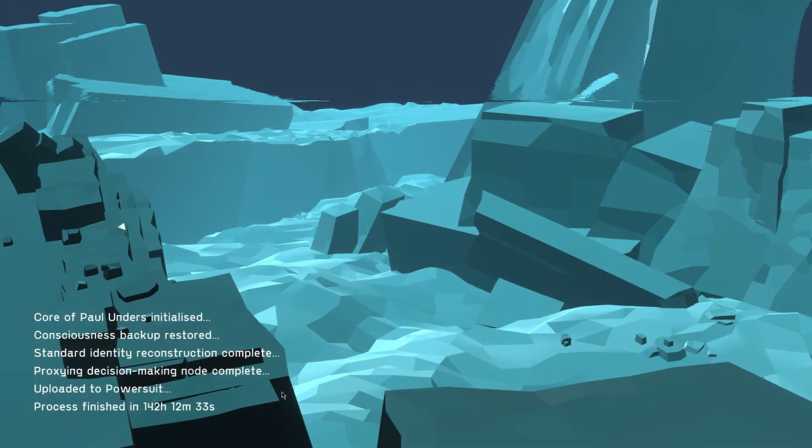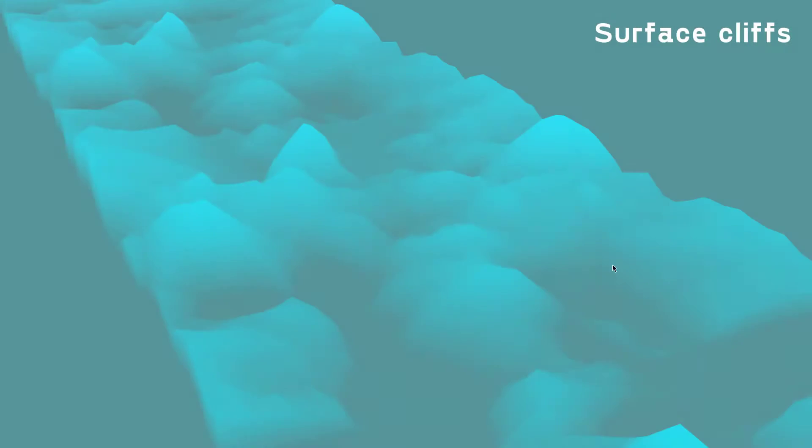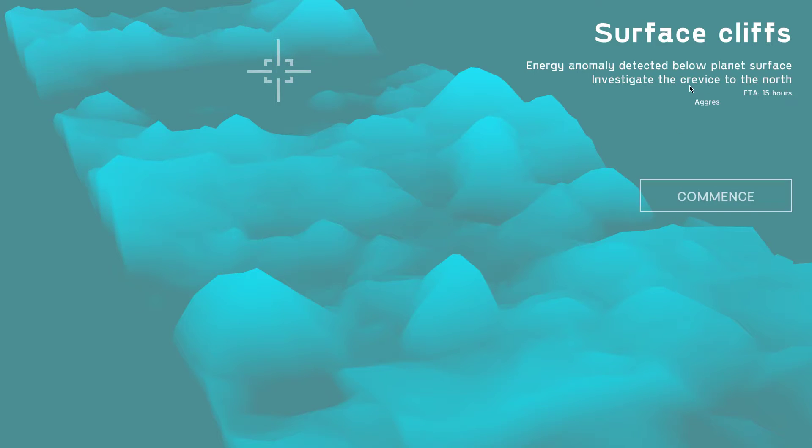Commencing consciousness reconstruction. Call of Paul Anders initialized — I like this, it's pretty immersive. Find the anomaly origin, remove anomaly cause, fulfill your purpose or be erased — a little intimidating. Scan territory. See surface cliffs — it's like a level overview. Energy anomaly detected below planet surface, investigate the crevice to the north. Aggressive fauna detected, suboptimal gravity, suit functionality impaired, atmosphere consists of light unbreathable gas. Barren surface, scarce floral presence, no external signals detected. All sounds like a five-star place on Yelp.